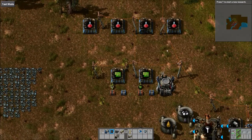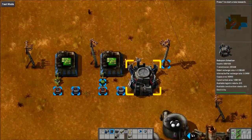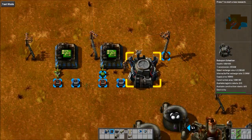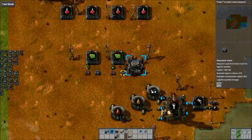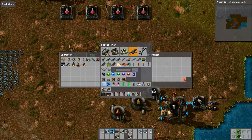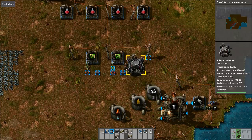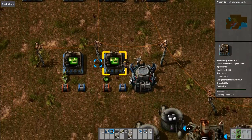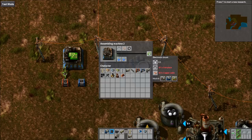That same copy and paste feature can be used for several other things. The other main one that's really important to know is for a requester chest. If you have a logistics network and you place a requester chest, you would normally have to go in and manually choose each ingredient — like circuits, cable, iron plate — which can be tedious.